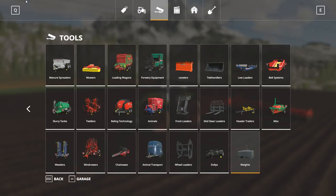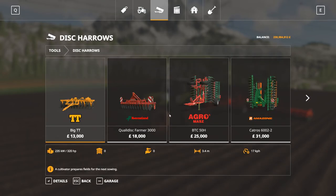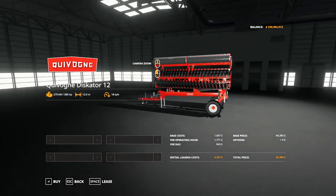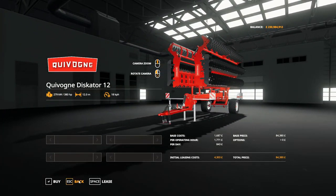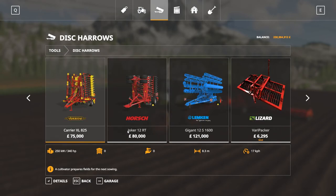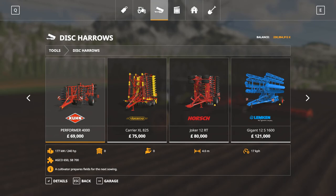We'll have a look at this in the shop — it's under disc cultivators or disc harrows, at the end of the list. It's 84,380 pounds, 18 km/h working speed, 12-metre width, 380 horsepower required. No options on wheels or anything like that — a nice simple working mod, and one of the more expensive ones.